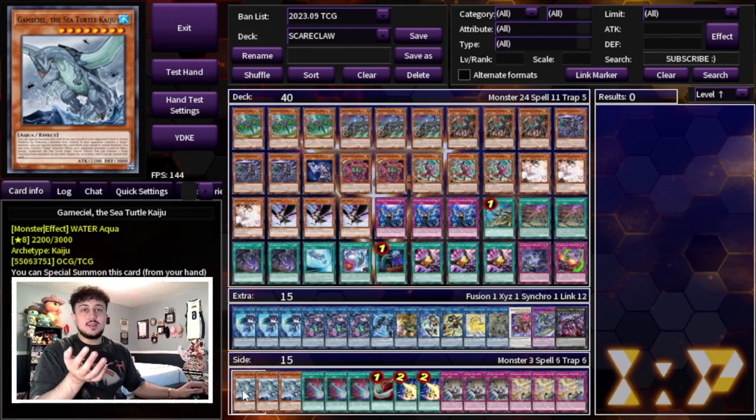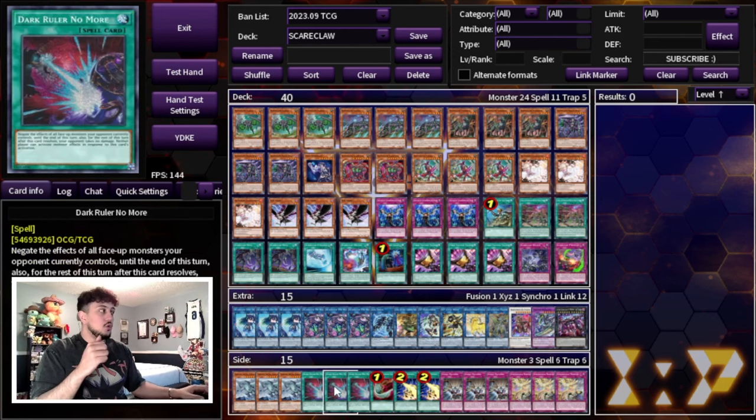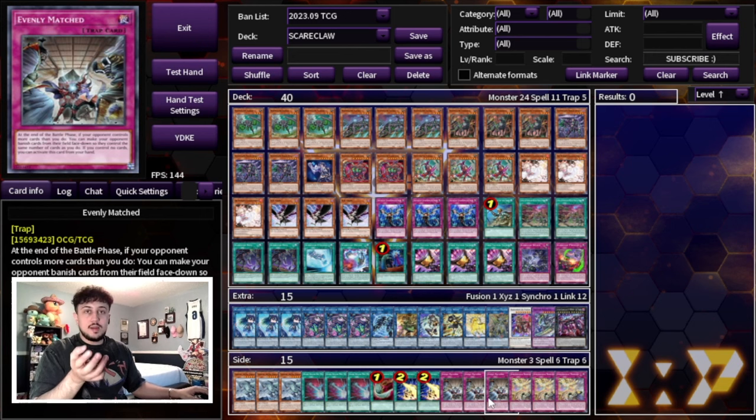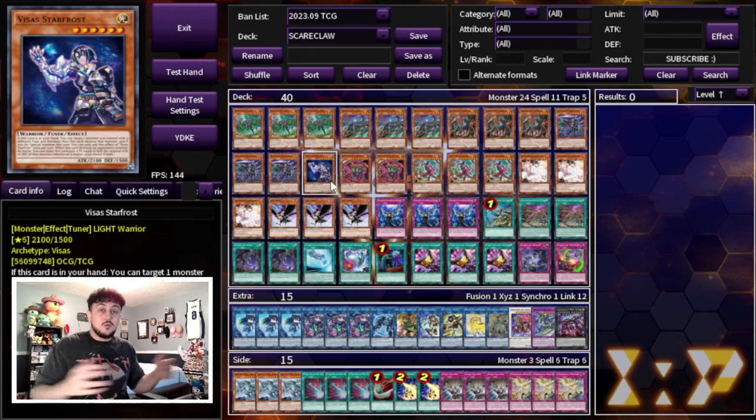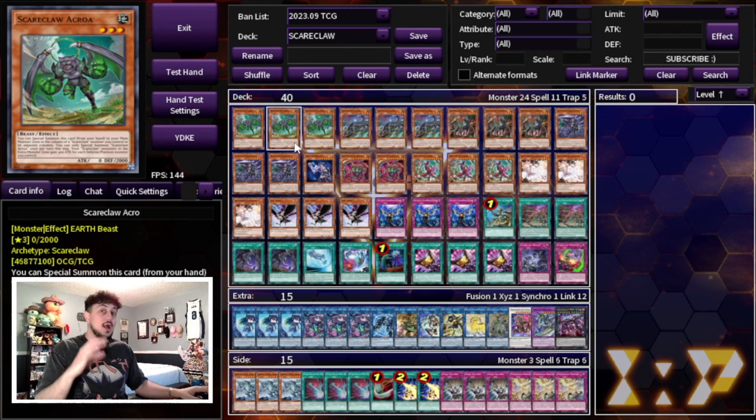For the side deck: three Gamma Seal, really good into the Purrely matchup and many others. Three Dark Ruler No More — you're not OTKing every single time, and Dark Ruler helps break boards; even if you don't OTK you'll set up your own board that opponents often can't break. One Harpie's Feather Duster and two Lightning Storm for back row matchups. Three Evenly Matched is great into Rescue-ACE. Three D-Barrier going first in games two and three against Centurion, Pendulum, and similar decks — it's essentially an auto-win card.